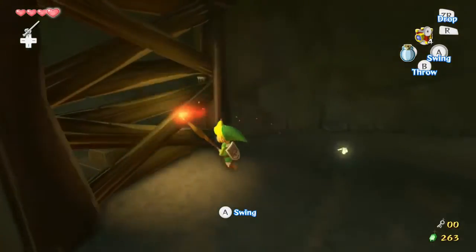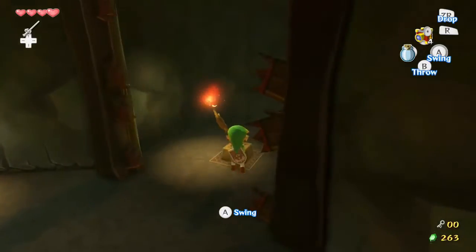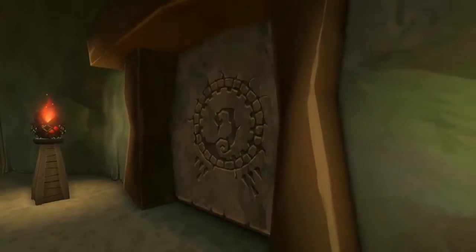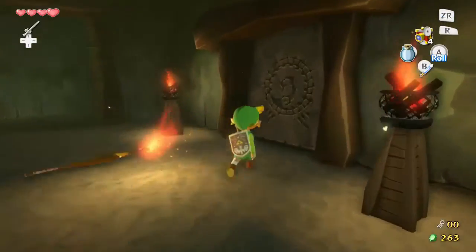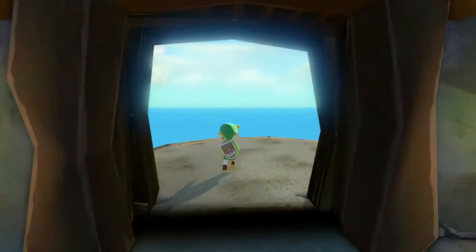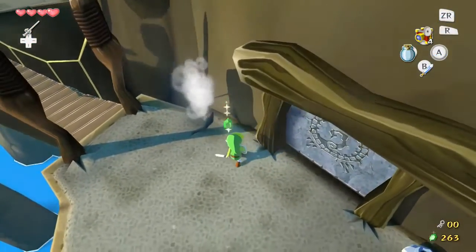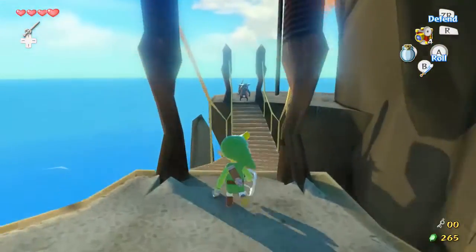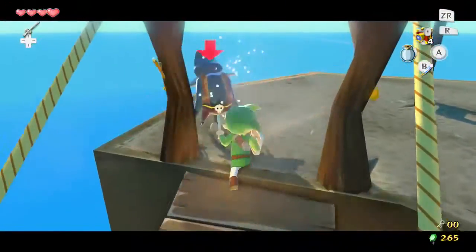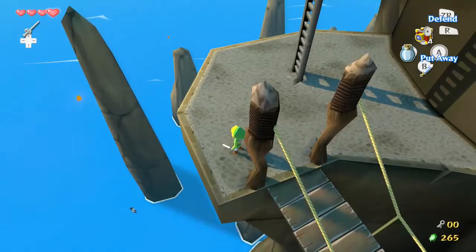We have fire! Burn! Get on the button. I'm more used to GameCube controls, to be honest. It used to be A to throw the stick or whatever weapon you're holding, and now it's to swing it. Get rekt — see ya, lava! Oh man, how far is he gonna fall? All the way down!